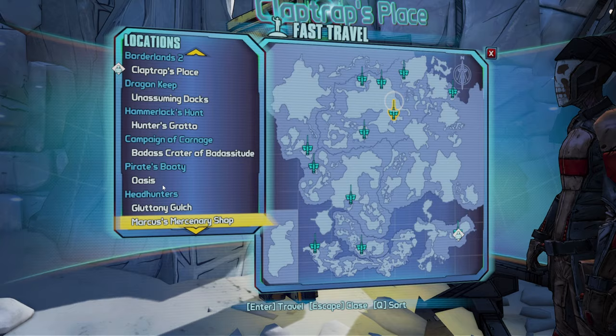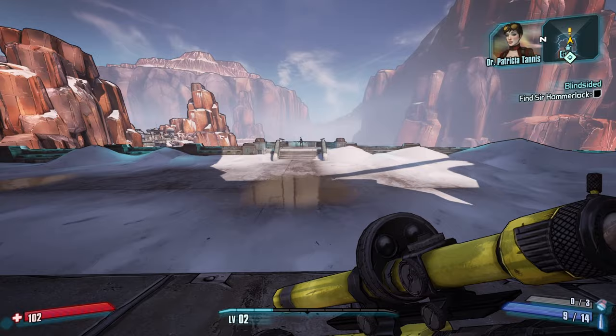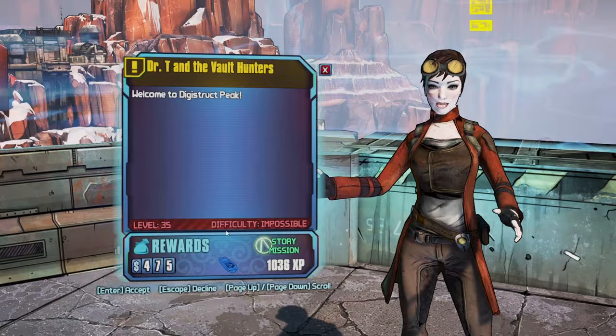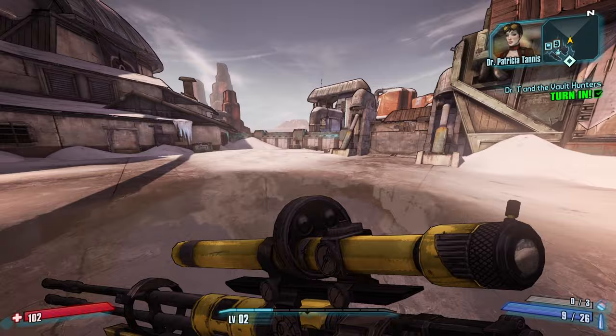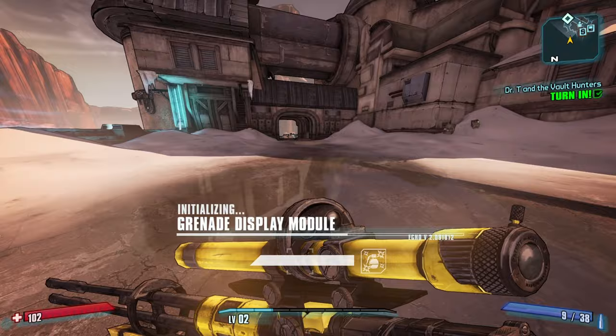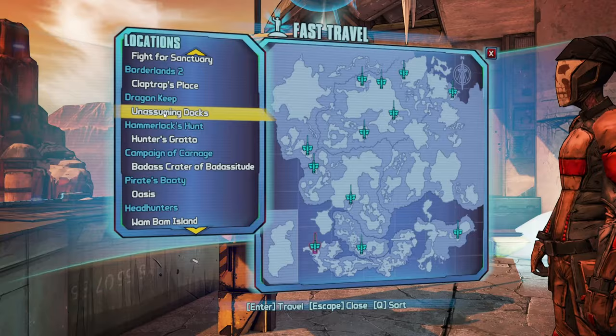I gotta go to Digistruct Peak - it'll be weird completing it on all three playthroughs, but if I'm gonna complete every mission that's what I'll have to do. I've never actually done it on normal mode or True Vaulthunter mode. Alright, grab the mission, get our grenades from Tannis. We've completed another mission - making progress, baby. Now to the unassuming docks.